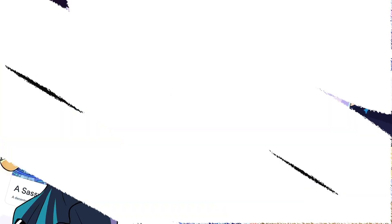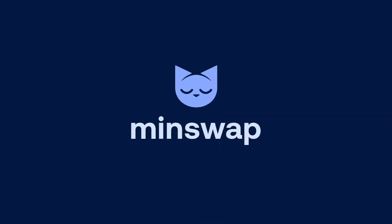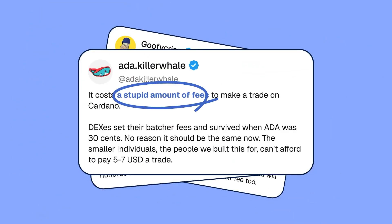Let's start off with Cardano's number one DEX by TVL: MinSwap, aka the OG DeFi powerhouse or the People's DEX. With the deepest TVL across nearly all tokens on Cardano, MinSwap is generally able to give you the best trades. They have also removed their batch fees, so the cost per trade has dropped by 2 ADA.